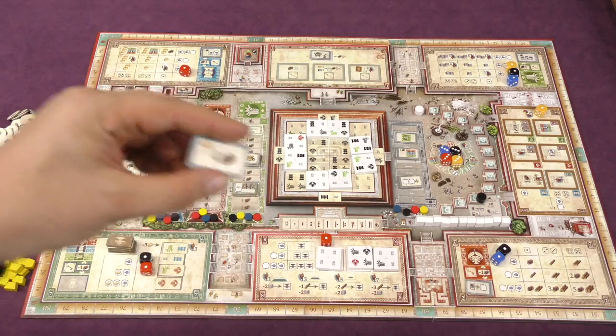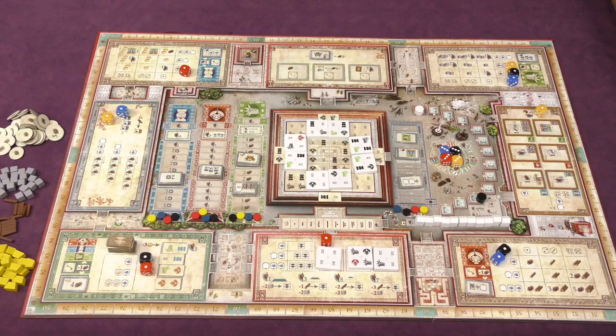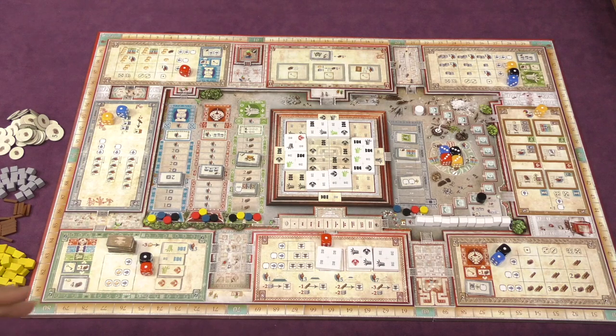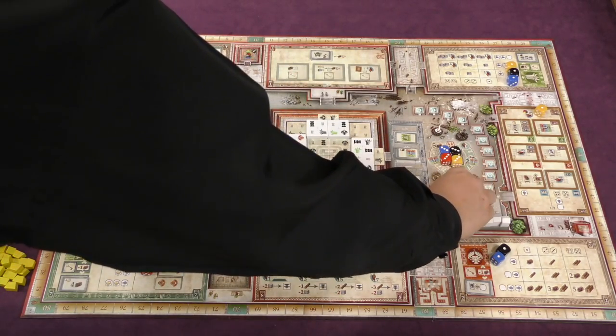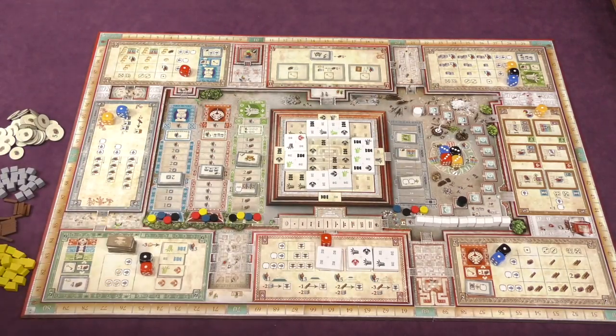You have a bunch of gray tiles that are going to be put out in the gray spots on the board, so there's going to be a lot of variety from one game to the next. In the middle is where you're going to be building the pyramid. Players are attempting to get the most points after three eclipses, which is measured by moving this white piece down here. When it hits the black piece, the black piece will move up one, the white one is reset, and it comes down again.